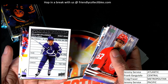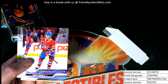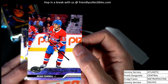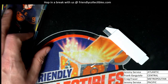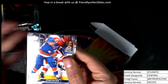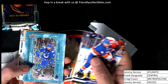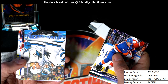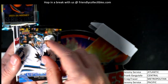Oh, this looks like a Young Guns right behind here — it is, and it's in Montreal! Young Guns, nice — Sean Farrell. Upper Deck Canvas, it's the San Jose Sharks Upper Deck Canvas card.